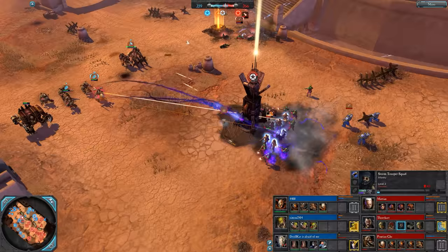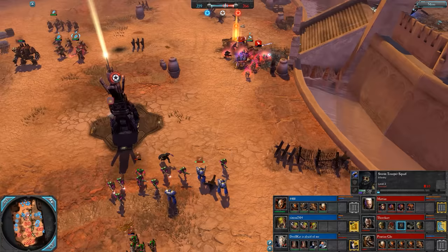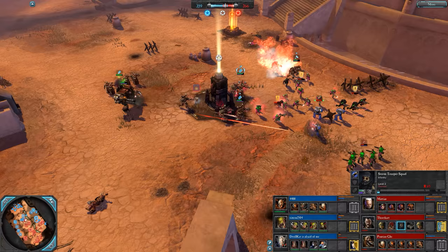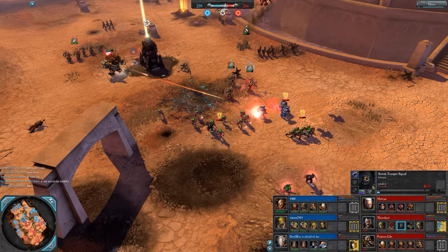Each new retinue member gives you an ability. The Vox Operator allows you to call in reinforcements — pretty handy when you're dropping models left and right. That guy got way too far up the field — not sure what he was trying to do there. Got the decap and there is a Katachan explosive over there.